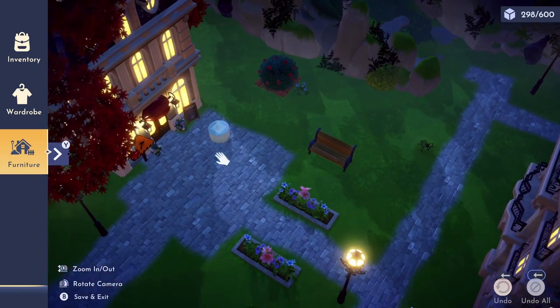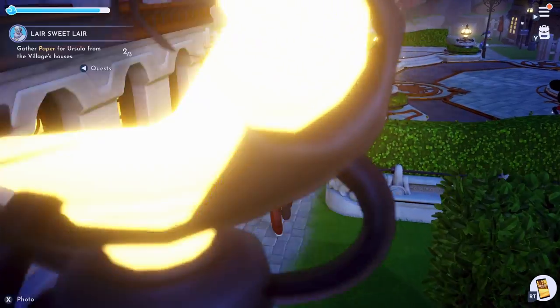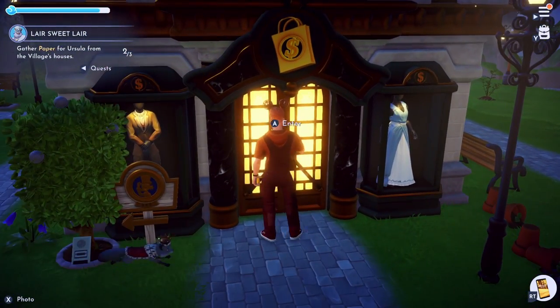We're gonna go to Remy's to grab this table as well. Okay, now that we have Remy's table and the crafting badge, we're going to go pay a visit to Scrooge McDuck. So let's go to his shop.